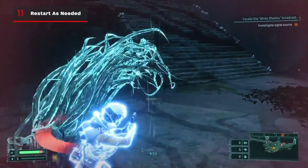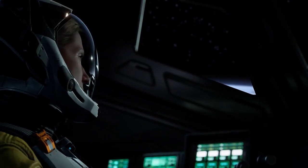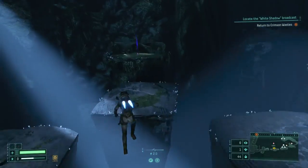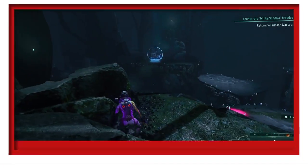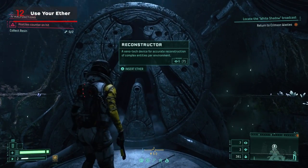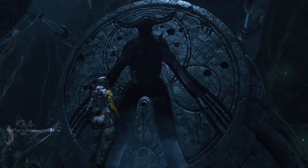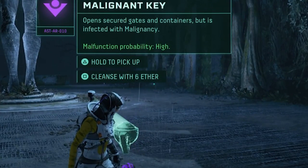If a run isn't going well, or you're just not getting the drops you want, don't feel like you have to keep going. You can easily restart the cycle from the pause menu to save yourself some time. Though it might be worth running around to see if you can grab any extra ether first. Ether carries over between every run, but it has a max cap of 30, so don't hoard it if there's something you want to spend it on, such as reconstructors, or clearing malignancies from chests or items.